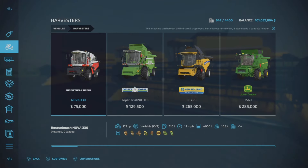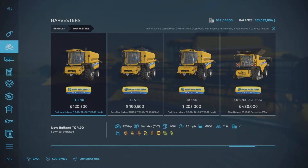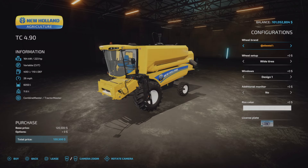First, in vehicles and harvesters, here they are: the TC 4.9, TC 5.9, and TX 5.9. You'll notice they have slightly different horsepower, variable horsepower, speed, and capacities. The TC 4.9 and TC 5.9 have a bit of a jump between them, and from the TC 5.9 to the TX I'm not really sure what the difference is, but we'll check it out.